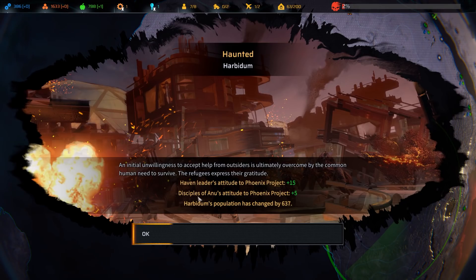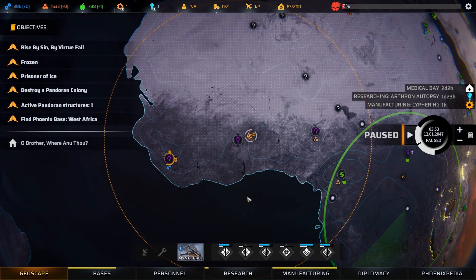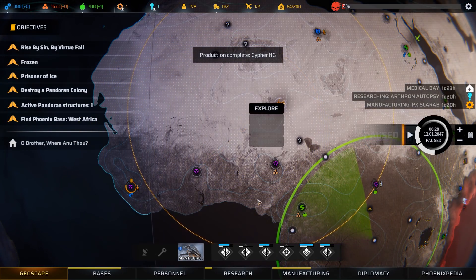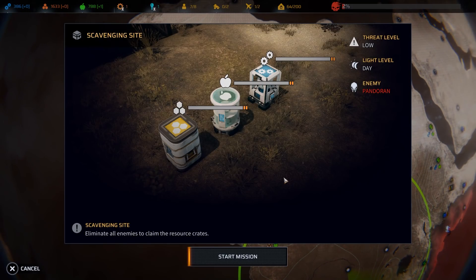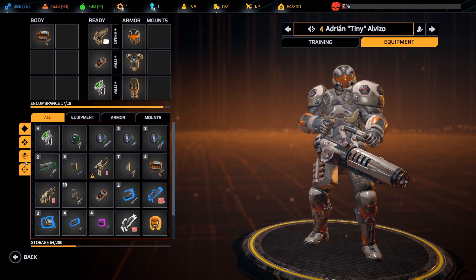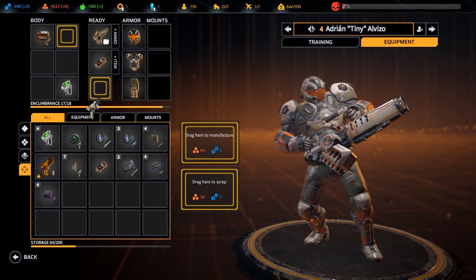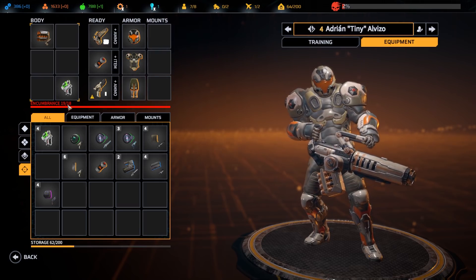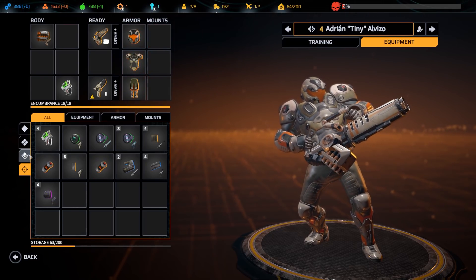An initial unwillingness to help from outsiders is ultimately overcome by the common human need to survive - the refugees express their gratitude. Alright, so they like that - that's good. Am I ready to do this mission? I don't know. I would like to have all my guys healed and stuff. Oh good, the pistol is up. Scavenging site, threat level low - let's go ahead and do this. It'll be quick and easy. For your equipment, let's set up this pistol - it's not something you're proficient with, but you're gonna take it anyway. It is loaded, eight of eight, that should be fine.